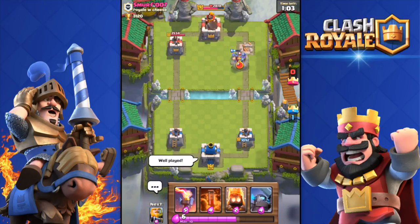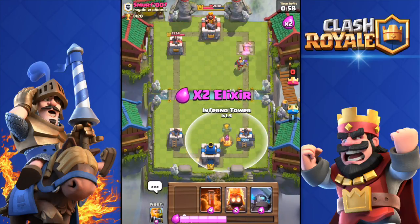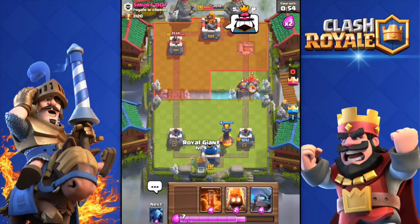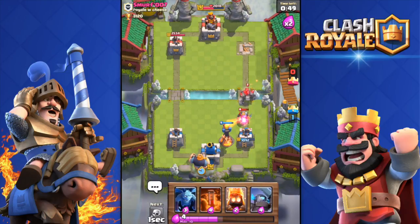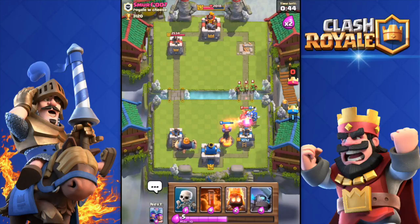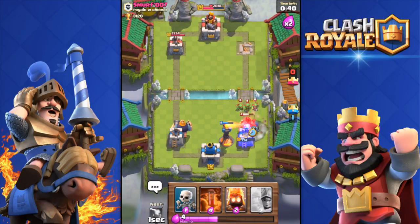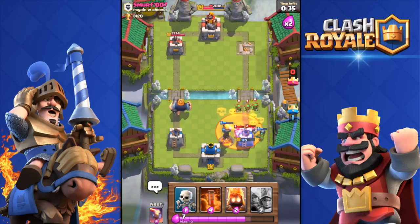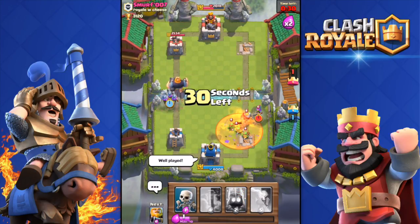That's not gonna be enough to take out his king tower, but double elixir — oh baby, this is gonna be fun. I'm gonna drop the giant over there and build up elixir for a big push on his left lane. That inferno tower is gonna do some work on his golem. I'll throw a mini pekka just in case — yeah, he's gonna take out that tower, well played. But I do have a great push over there.